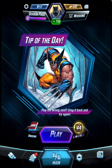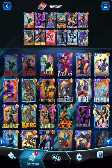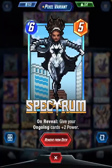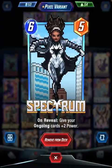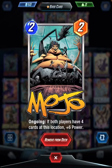I'm going to be playing an ongoing deck. The reason I'm doing an ongoing deck is because I recently got this cool Pixel Spectrum, and I also got Mojo, which is: if both players have 4 cards at this location, plus 6 power.